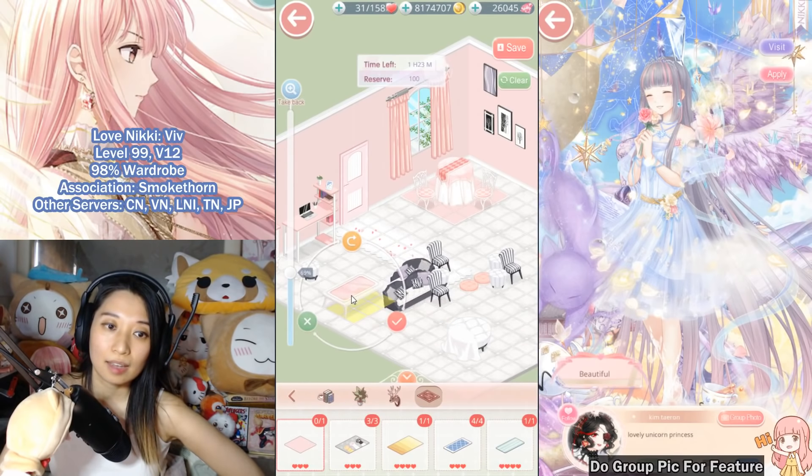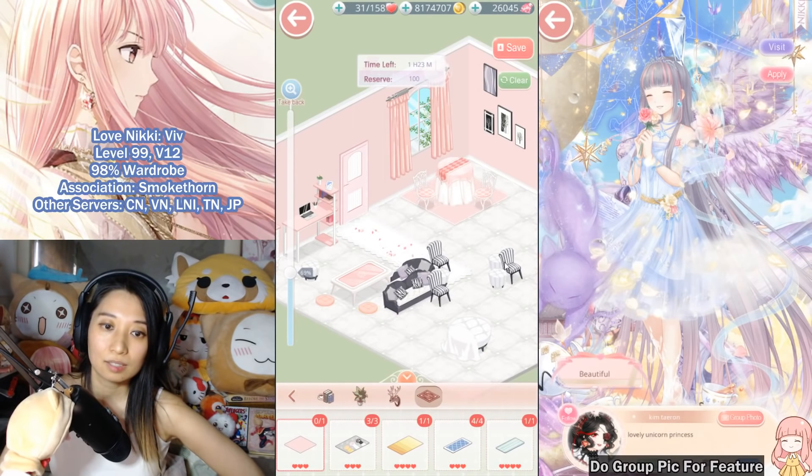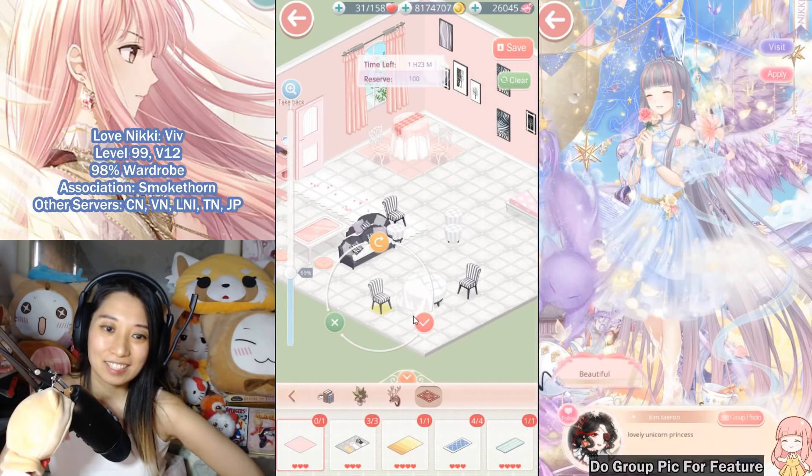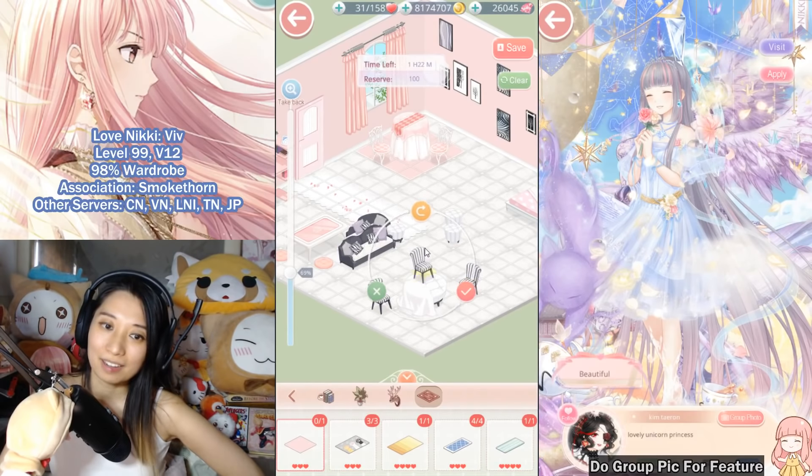I want to put the white section toward the bottom. For the pink dresser, let's put it here. There's a table to place and pink cushions to put next to the pink desk so they match.